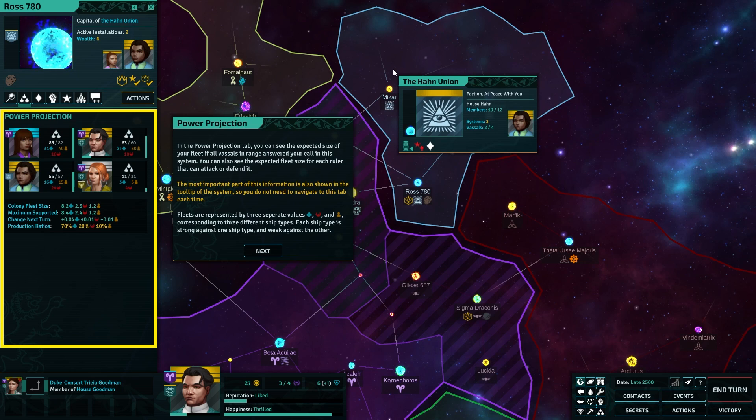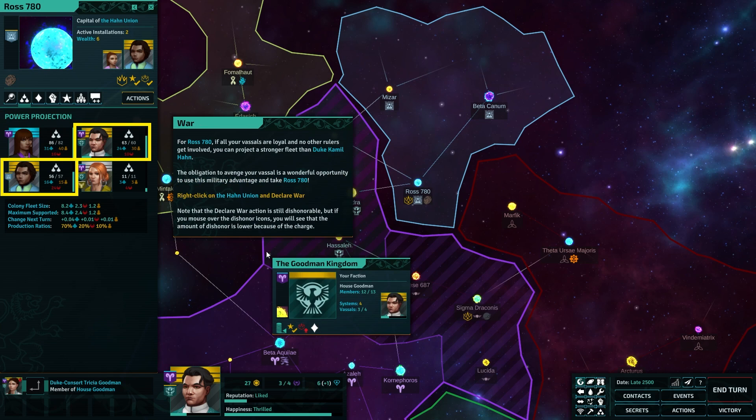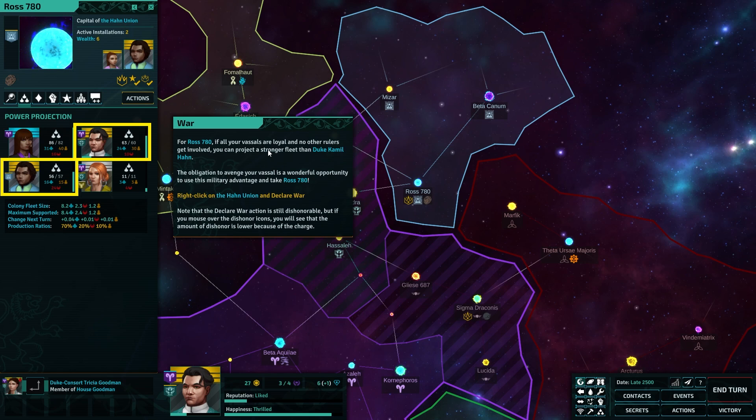You can charge Archon Mira Singleton in turn to avenge this crime. However, any proportionate dishonorable act you commit against Duke Camille Hahn while charged will also be perceived as justice. To avenge your grievance you must punish the criminal in some way. There are punishments you can use on criminals in Aludra or your vassals, but these are not appropriate for a Duke from a different faction.